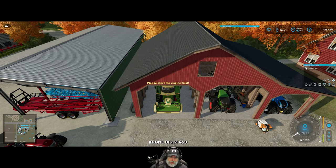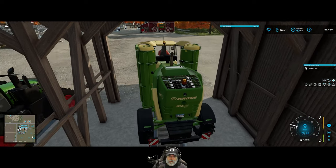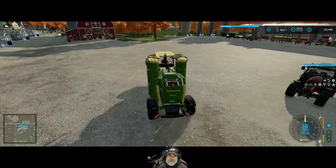First thing we're gonna do is hop in the Big M and get it started with the hay cutting, so let's get this out to fields 53-54.